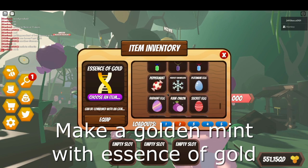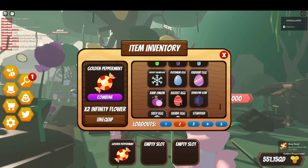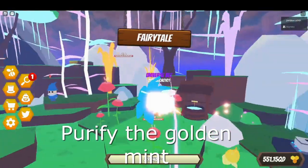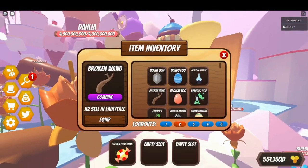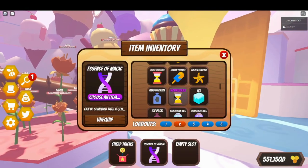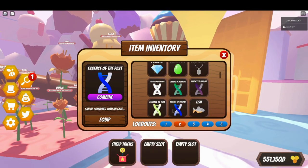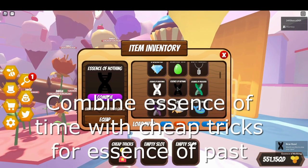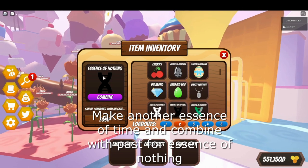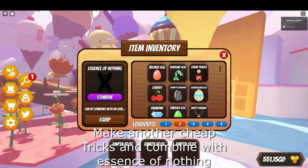You need to make a golden mint with essence of gold and a mint - so you have to make another acid. Purify the golden mint and the wand so you'll get cheap tricks and another magic essence. Combine the hourglass with the magic essence again. Then use magic essence with cheap tricks - actually, use essence of time with cheap tricks.